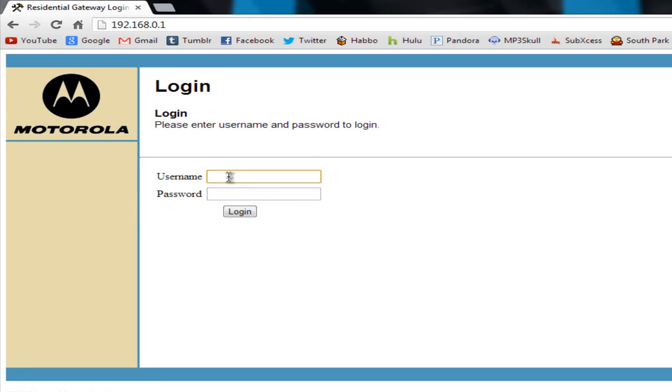It will ask for a username and password — this is honestly the hardest part. By default, most routers use 'admin' as the username and 'password' or 'admin' as the password. If that doesn't work, someone may have changed it, or you'll need to contact your ISP or check your router's manual. I've left a link in the description where you can look up default credentials for your specific router.